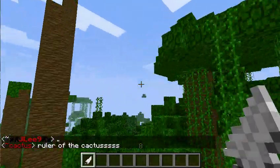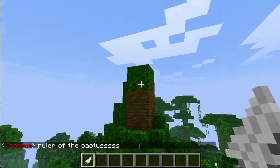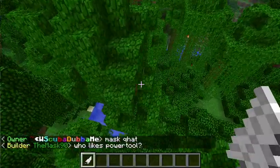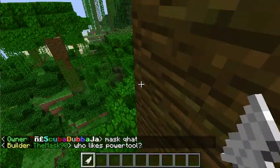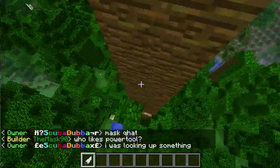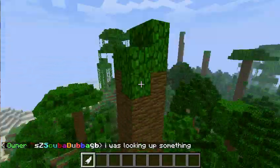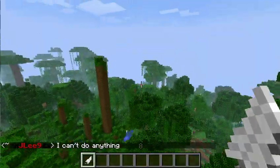By doing this you can strip leaves off of trees. For instance with this tree, you just kind of work off the leaves and then push the cursor down to move the leaves. There we go — leaves are stripped off the tree.